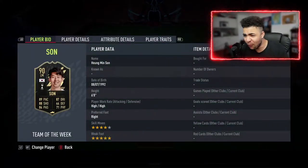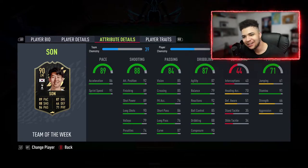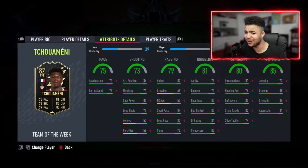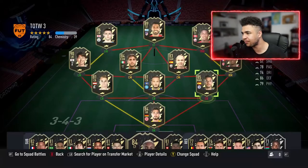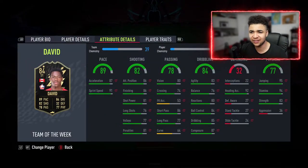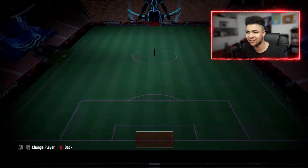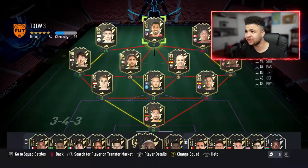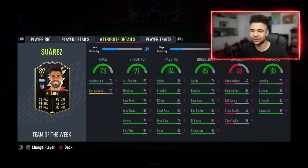We've also got the in-form Sonaldo — four-star skills, five-star weak foot. This card looks insane: 89 finishing. It's going to be so expensive on the market. Then there's the in-form Tuamini — a decent, well-rounded card, but not enough pace for right wing back. David looks like a featured Team of the Week because it's got a star above the rating. 87 composure with 86 finishing — slap a Hunter on that and it looks insane. 94 stamina, 95 jumping, 5'10 — decent card. Suarez has 88 composure and 94 finishing but lacks pace all around.